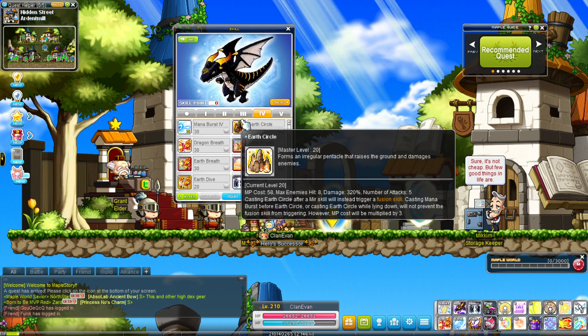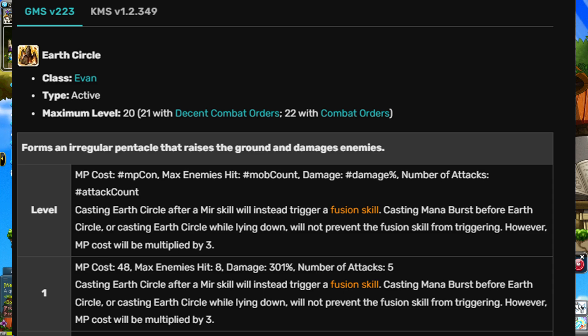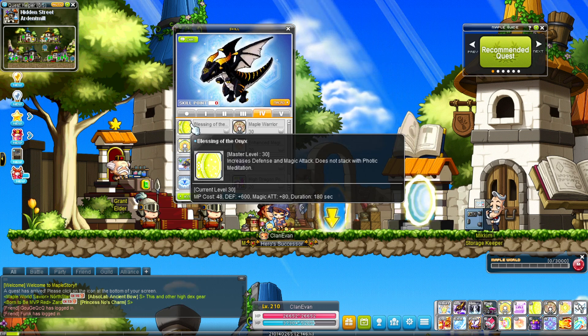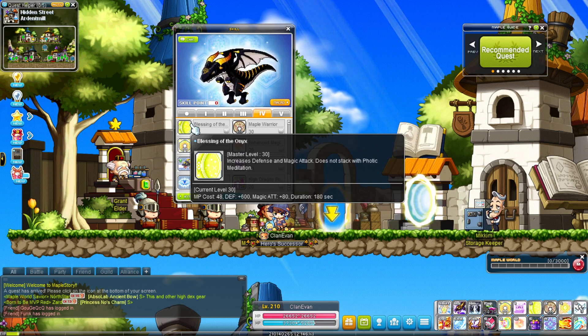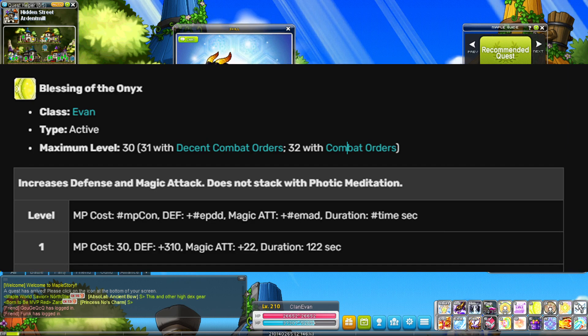If it's not maxed and it's at its base level, it does a lot less, as you can see. Same thing for something like an active buff — in this case, Blessing of the Onyx. If I don't max this and leave it at level 10, compared to the 80 attack at master level 30, it only gives this much attack. So it's a huge drop-off from the max level.